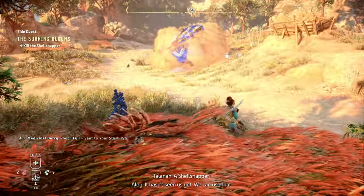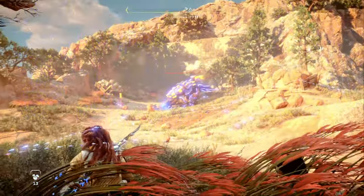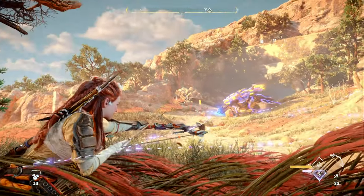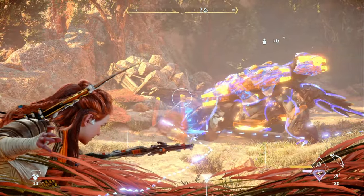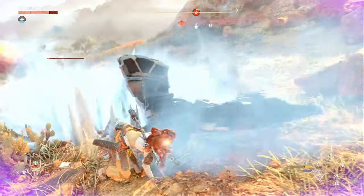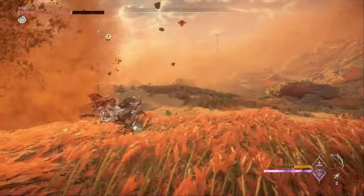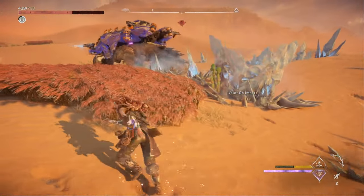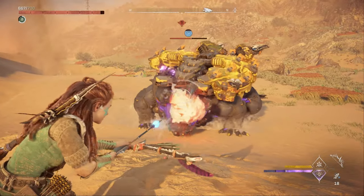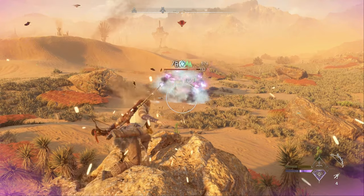Like many of you, when I came across the first Shell Snapper in the quest with Talana, I definitely struggled a bit. With that Shell Snapper, you actually have some environmental features like rock piles you can use to help take it down, plus you have Talana helping you a bit. After fighting dozens of Shell Snappers to make this video, I'm convinced that first one in the Talana quest is actually a weaker version. All the Shell Snappers I've fought after that seem even harder, but with the right strategy and some practice, they do become manageable.